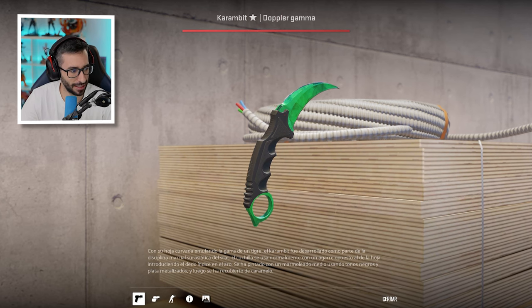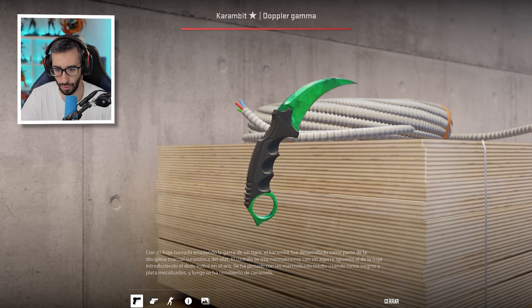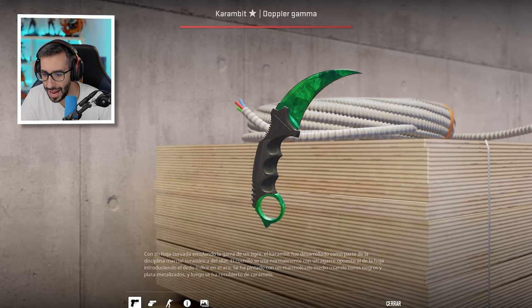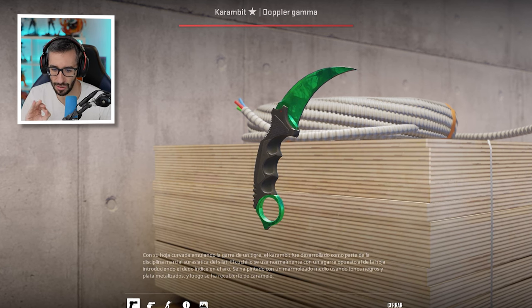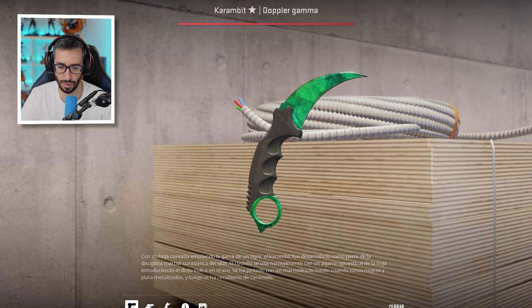Ahora vamos con cuchillos interesantes: Karambit Emerald, Factory New. El float tiene que ser bastante bajo porque apenas se notan las típicas muescas en este tipo de cuchillos. Está impoluto. A Neymar creo que le gusta mucho el Emerald.